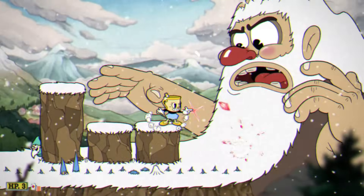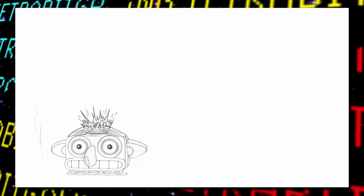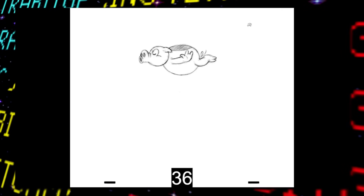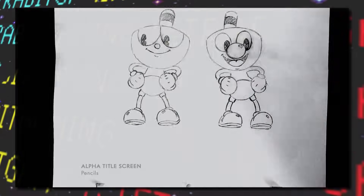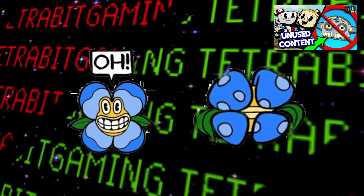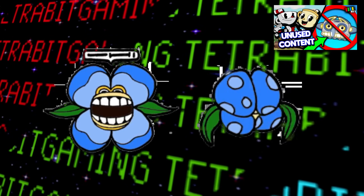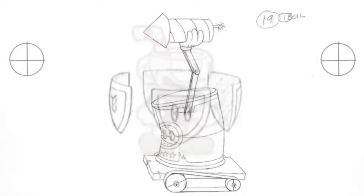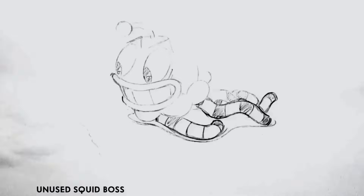Last but absolutely not least, there's a video featuring a huge amount of early and unused animations. First, animations for unused things we already knew about: an unused bat boss, the secret Plant Boy flower that would say 'oh that' — which still has leftover coding in the game — an unused intro segment for the giant in Rugged Ridge, another unused Cala Maria attack, more info on the scrapped shield charm, an unused attack animation for Werner Werman, animations of the scrapped squid boss, and several animations for Patchy Patchy, the scrapped pachinko boss fight.